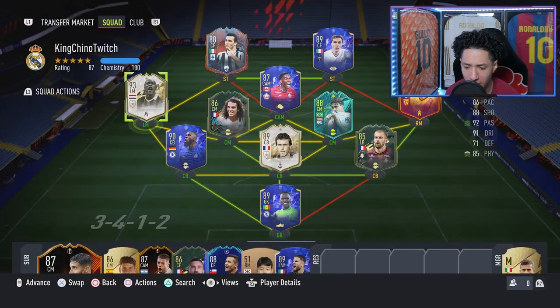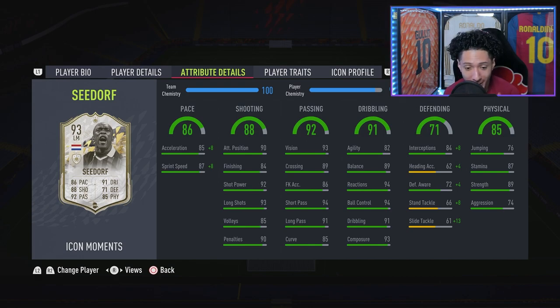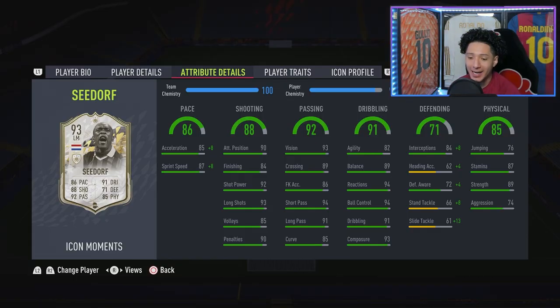I'm going to put the Shadow chemistry style on — I think Shadow is the perfect chemistry style for him because he only has 71 defending and that's the stat that needs the greatest boost. Looking at his in-game stats: pace is 86, a great boost, pace is looking phenomenal. Shooting is 88 — mama mia!